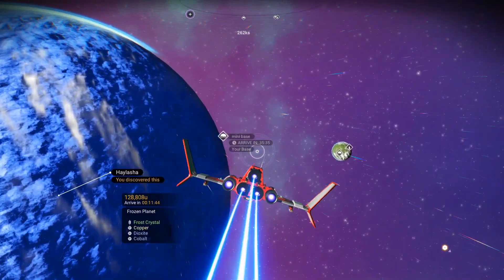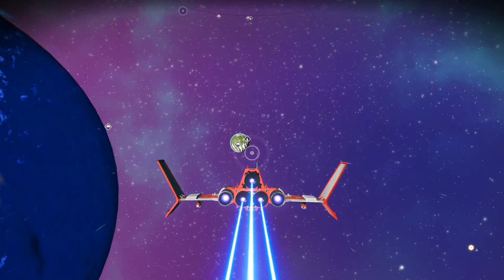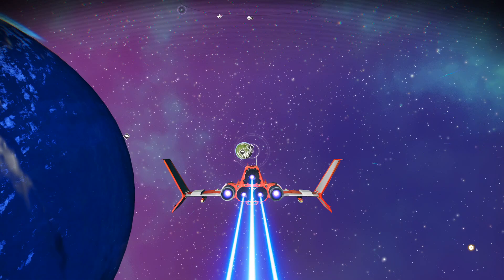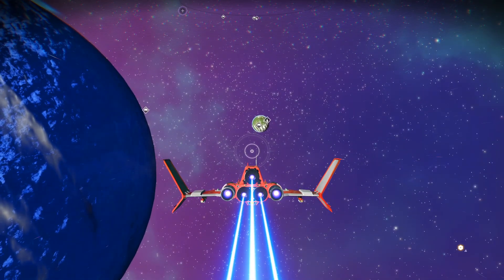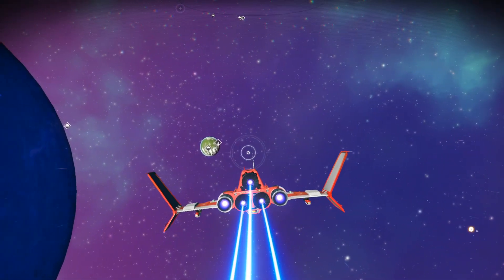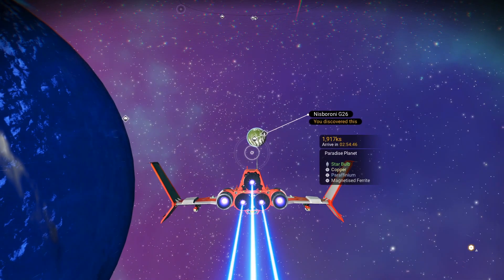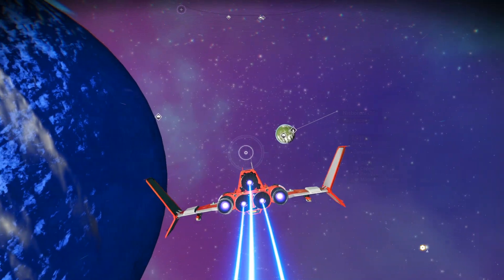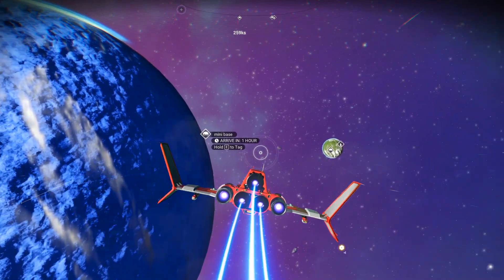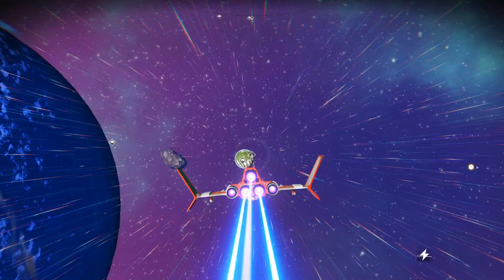I already found my settlement on my paradise planet — I apologize that I lost that recording. If you didn't find one on the planet you want, there's a trick: make sure you auto-save at a space station, then click exit, go to options, and click 'reload auto save.' Then use the settlement chart again in space — it will choose another planet. Repeat until you find the perfect one. It's a little cheaty, but it works.